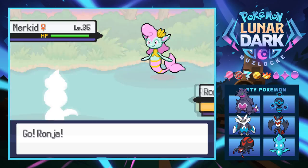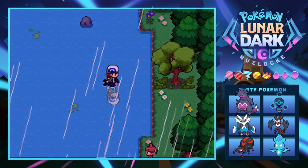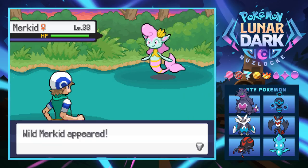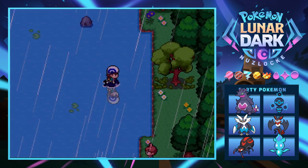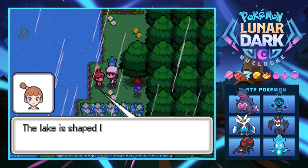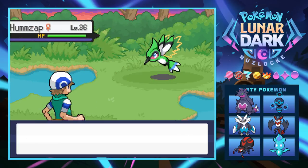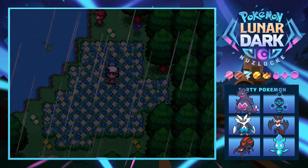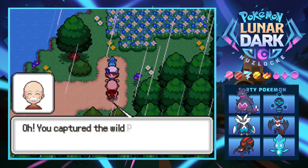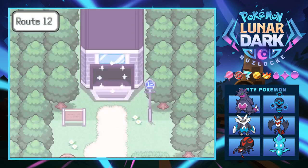We got a really cool encounter so we might have to check that out later - though Parafox apparently has pretty poor stats. We make our way through the flowers - Parafox is shaped like a heart, so cool. We encounter a Humzap in the wild which we haven't seen before. An NPC congratulates us for catching Parafox, saying it must have been looking for a trainer worthy of catching it.